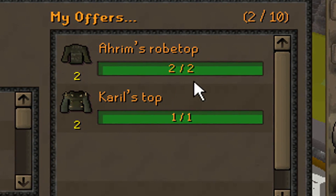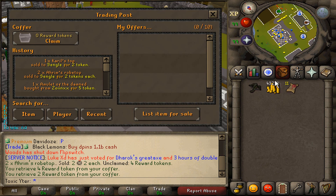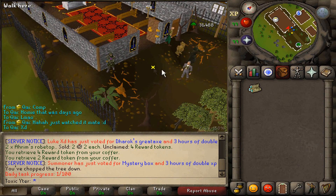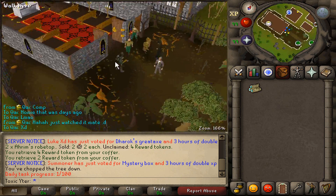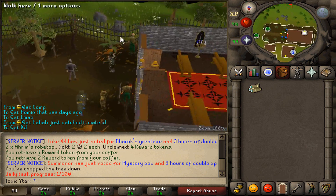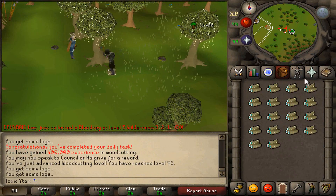Our Aram's top and Karol's tops all sold, and I think now we can afford the Aram's skirt, so we have the full set, but no one's selling them. There's actually a banker right next to this place - I wish I knew this in the last episode. There's actually so many people here. 93 woodcutting, and we're done with our daily.